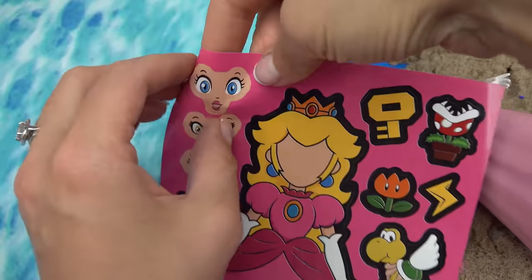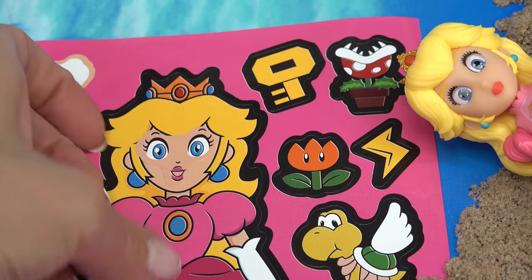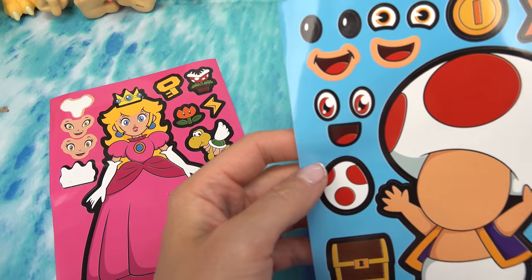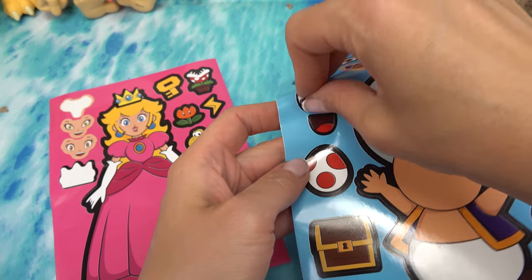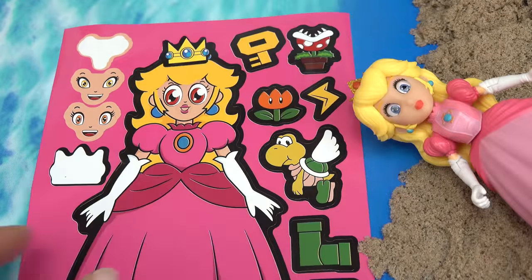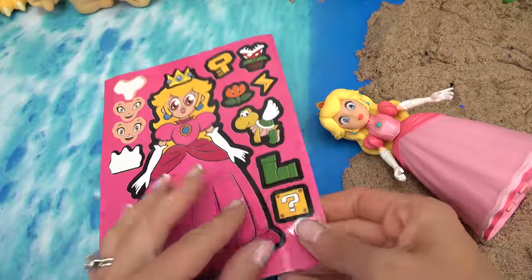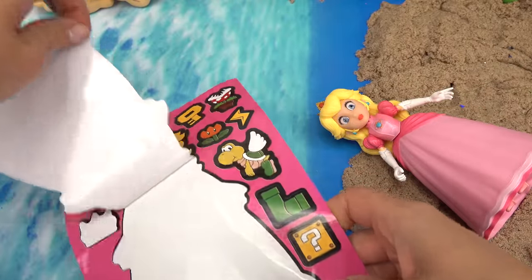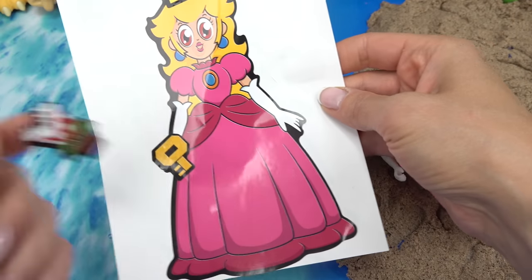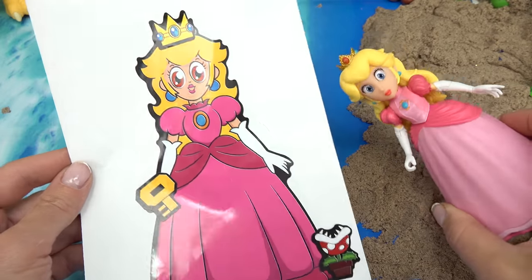Which face should we use? I know, it kind of looks like an alien without the head. Let's put it right where it belongs. I wonder why she has this crown, but this one on her head. I know what we could do — we're going to take Toad's eyes and mouth and switch things up a little bit. Maybe I'll just do the eyes. Whoa, she looks funny. Princess Peach does not look like herself. Let's peel her back. I like to put the final product on the other side. She's going to have a key and a piranha plant is going to be right next to her. We're done with Princess Peach.